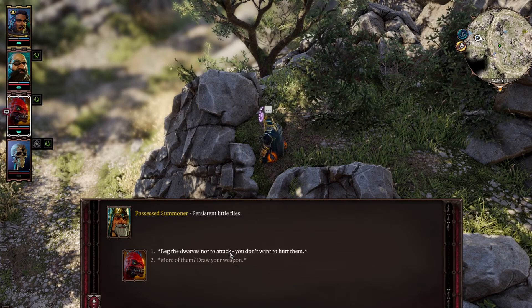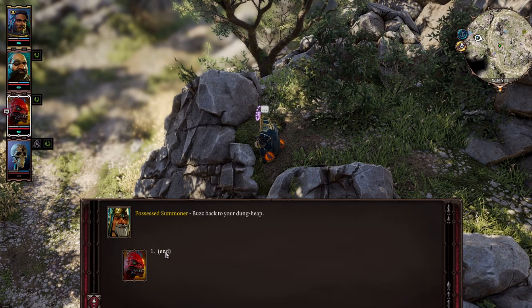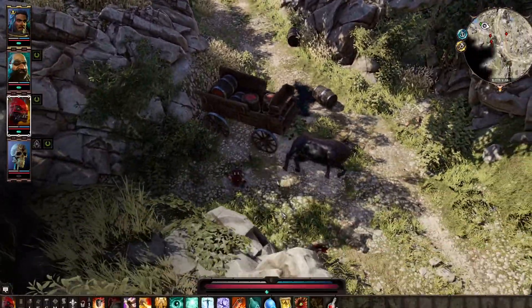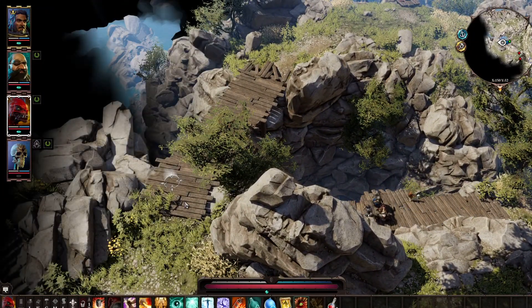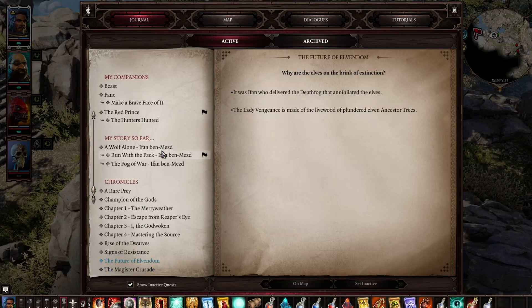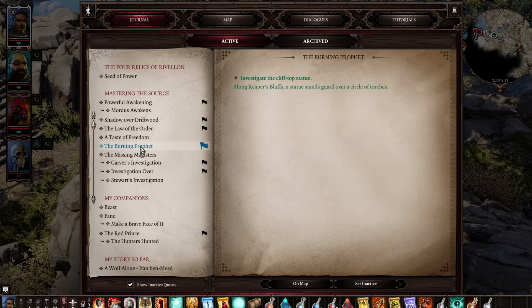Take the dwarves not to attack — you don't want to hurt more of them or draw your weapons. A burning prophet. Investigate the clifftop statue along Reaper's Bluffs. A statue stands guard over a circle of torches.